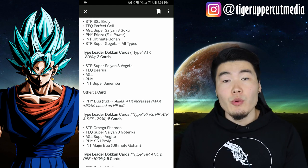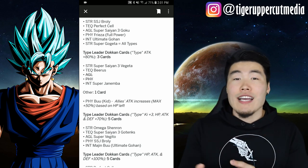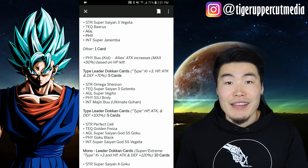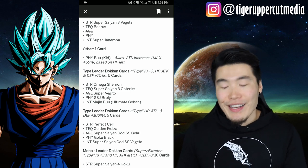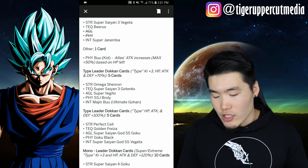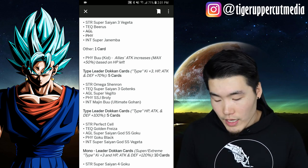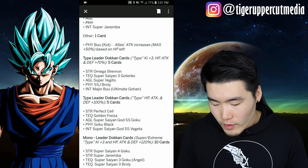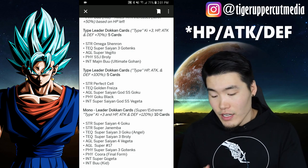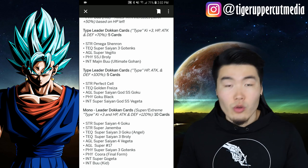Moving down, we have the 70% leads — a lot of people think of this meta as actually the best meta in Dokkan. And we have, of course, 5 leaders: STR Omega Shenron, TEQ Super Saiyan 3 Gotenks, AGL Super Vegito, PHY Super Saiyan Broly, and INT Buhan. Moving down, there were also 5 100% Attack and Defense leaders included here, and it includes things like STR Perfect Cell, TEQ Golden Frieza, PHY Goku Black, etc.